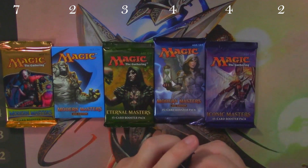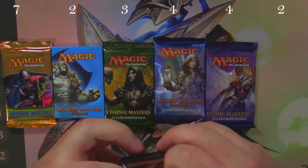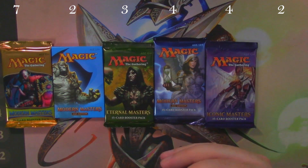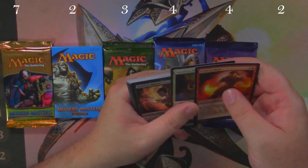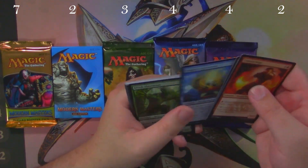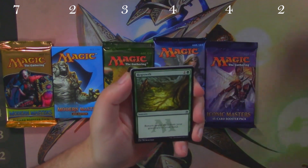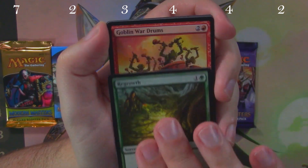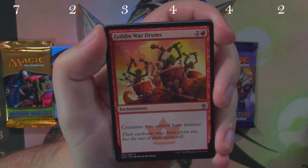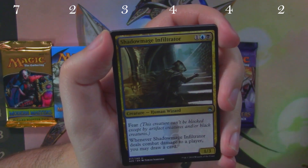So let's get right back to it. We start with Masters 25. You can see along the top of the screen we've got which set has won the most amount of weeks — and by that I mean which pack has had the best value dollar-wise each week.